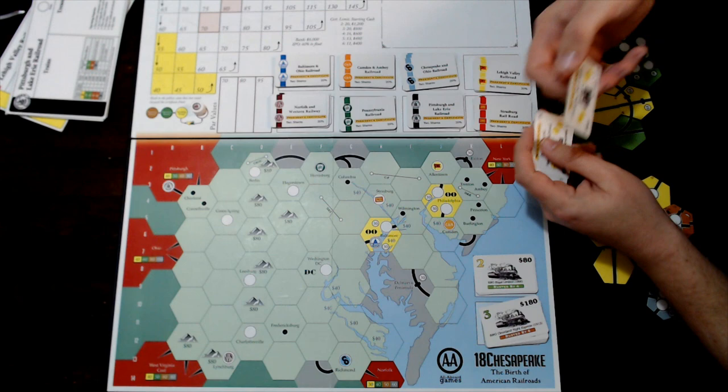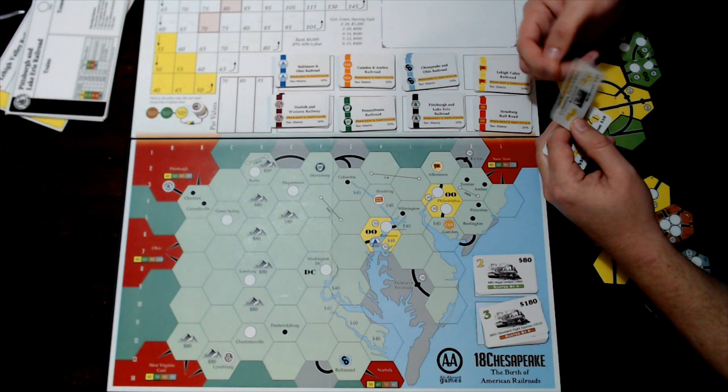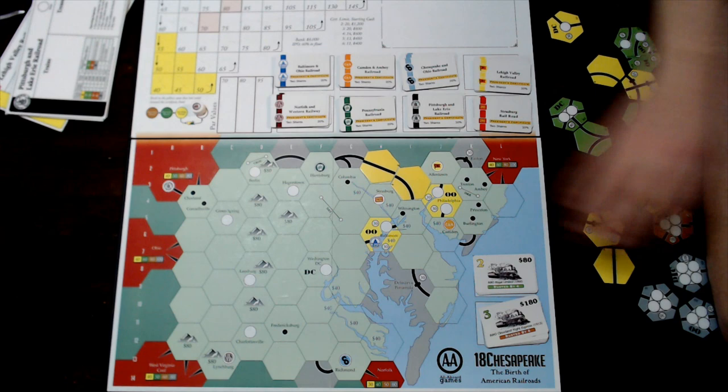The Columbia and Philadelphia Railroad blocks two hexes until it's purchased by a major corporation. Once it is owned by a major corporation, that major can place a combination of straight and/or gentle curves into those hexes as an additional action on its turn.